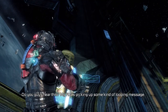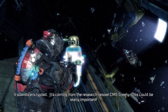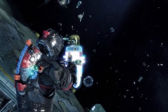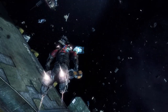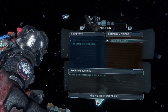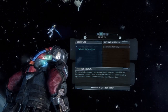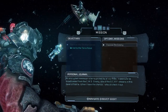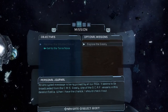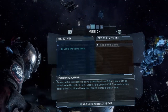Do you guys hear this? My rig's picking up some kind of looping message — it sounds encrypted. It's coming from the research vessel CMS Greeley. This could be really important. If I get a chance I'll check into it, Santos. Isaac out. We have an optional mission — we can explore the Greeley. So there are actual optional missions to do in this, too. You don't just have to do mainline missions. They kind of make this open-ended — that's kind of weird. I wasn't expecting an optional one for a linear base shooter.